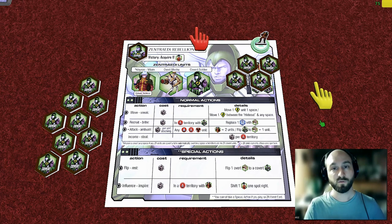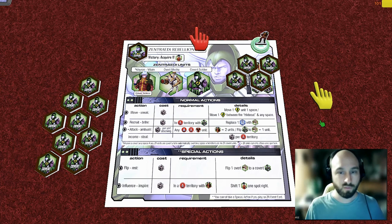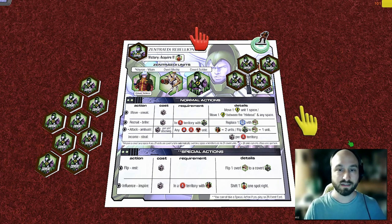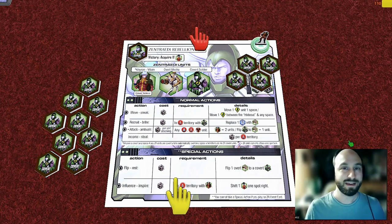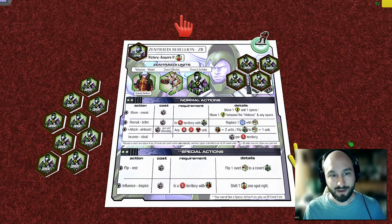Chiron's spies have been telling him there is dissent amongst the Zentradi civilians, so he thinks now is the right time to rise up and finish the job started two years ago. Unlike the other three players who must meet their victory condition at the end of a round, Chiron just needs to get eleven Zentradi civilians off the board. Once he does that, his rebellion succeeds, because once a Zentradi civilian comes off the board, they become part of his army — there's no way of getting them back.